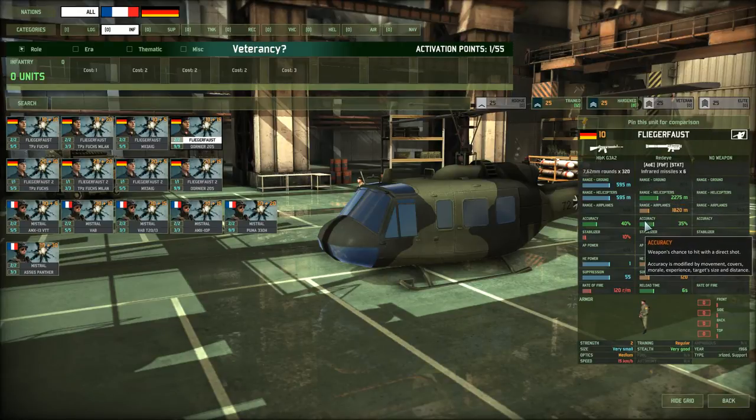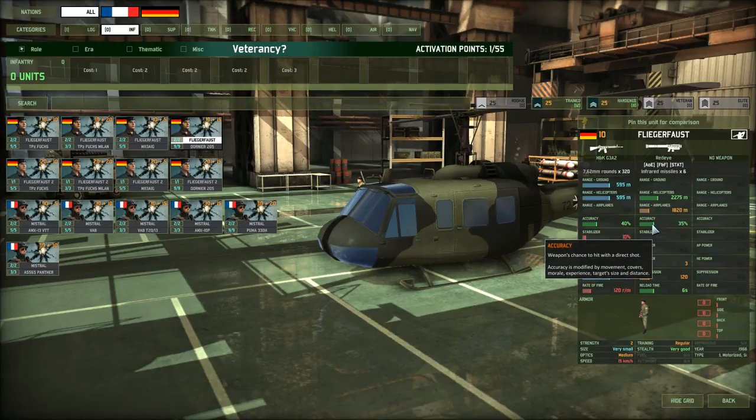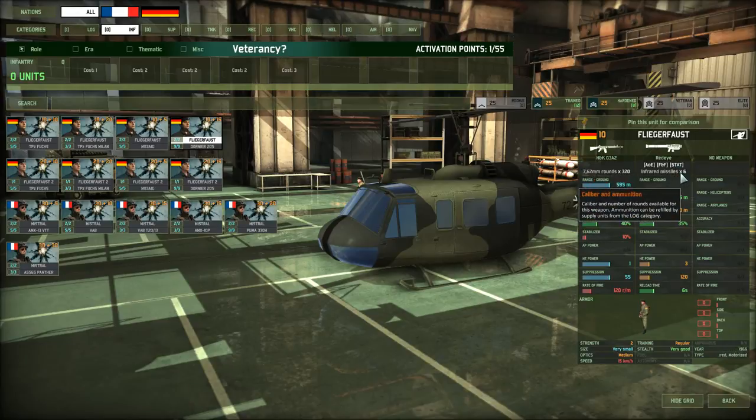At Hardened you get plus 16% accuracy. Note: this is not a flat addition — it's 16% of the base accuracy, so roughly 4-5% more, bringing you to about 40% total accuracy. With 8 units at hardened, that's 48 missiles at 40% accuracy, giving around 24 to 26 hits. So in this case, the difference doesn't matter that much.